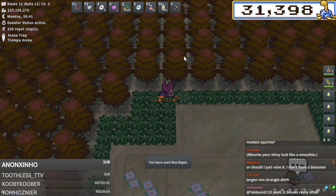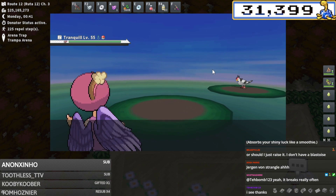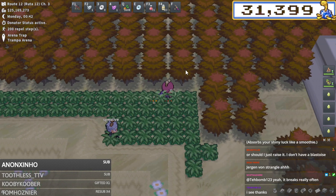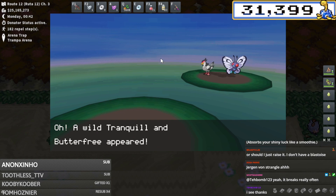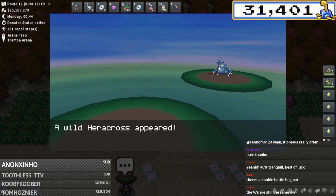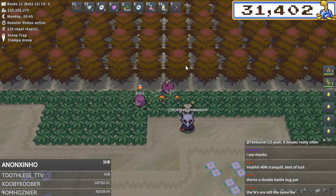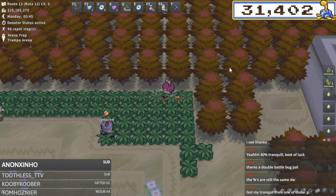What you want to do is jump into this location and pop repels. Repel is an item that repels away all lower level Pokémon, so we're only going to see level 55 Pokémon here. I'm seeing more Pokémon than I expected - there's our Heracross! Apparently there's also a bug with double battles where you can get low level mons, which is unfortunate, but this is still the best way in the entire game to shiny hunt for Pinsir and Heracross.